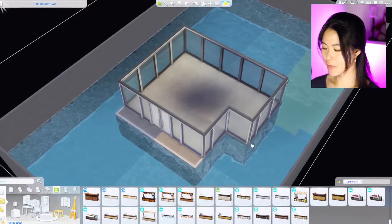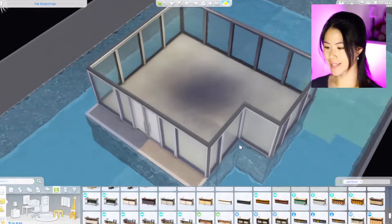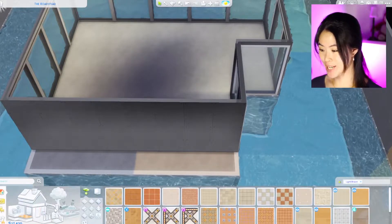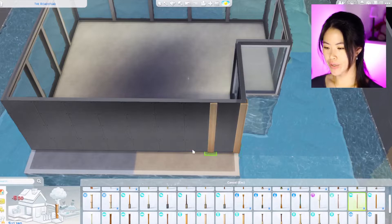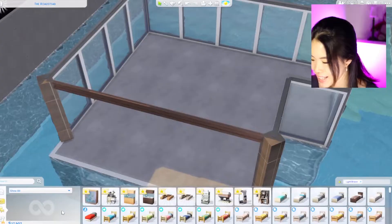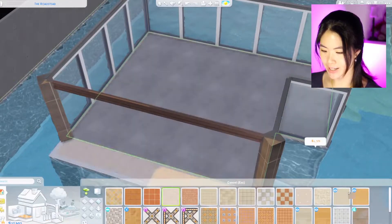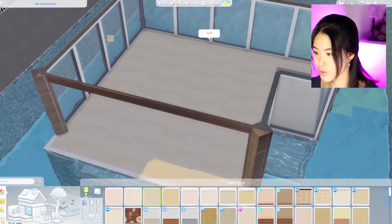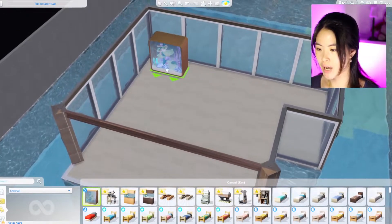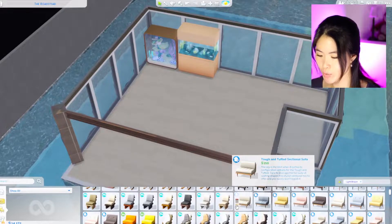I'm going to cheat in 15,930. For this level I was thinking we can do some kind of a hangout space because there's a pool right there. Maybe we can knock all of this and get extra budget. I was thinking we can do a couple of spandrels, maybe a modern one, and for the flooring maybe a tile. For the wall we can go with a light brown.